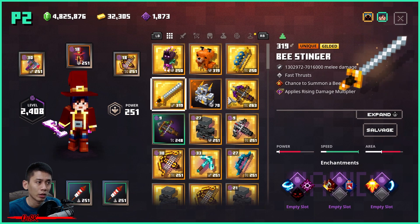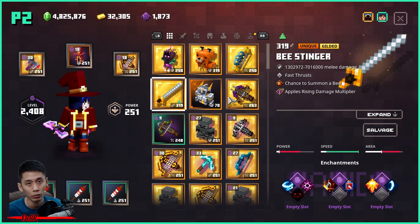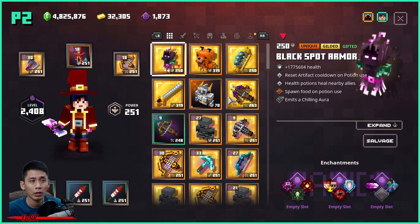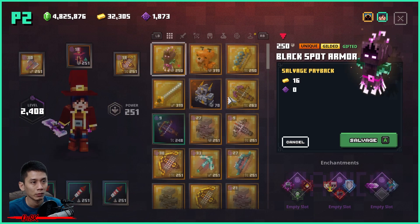Player two's inventory now has two insane power level gears — easy! You don't need to complete the tower and crash the game again and again; you just need to do it once. But again, this method only works on PC. If you're a console player and you find a way to make it work, share it in the comments below. If you don't like the gifted gears and just want gold, you can salvage them.